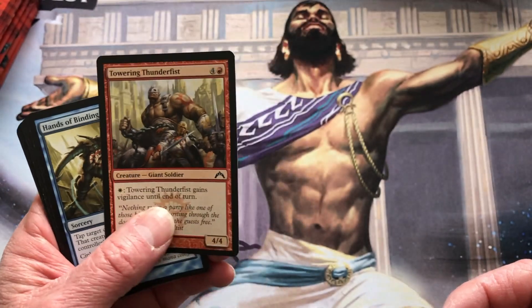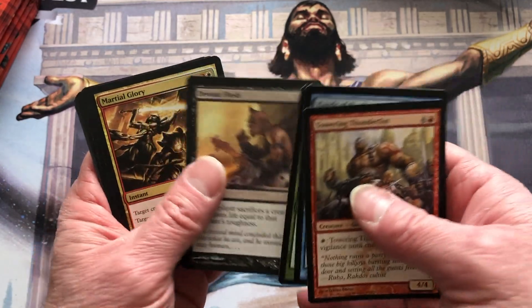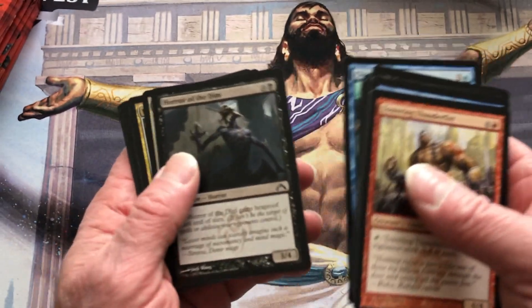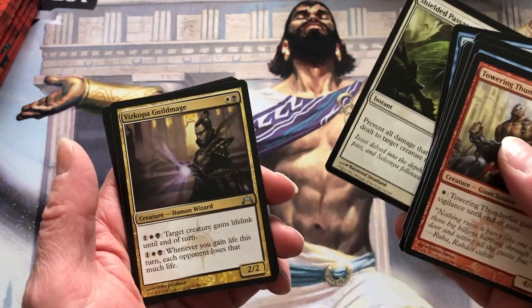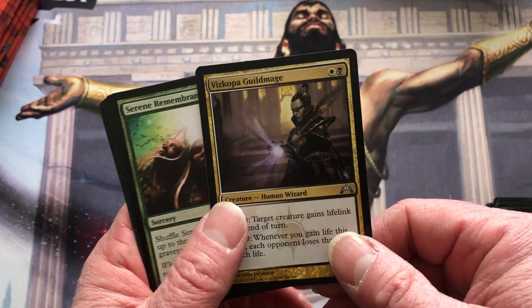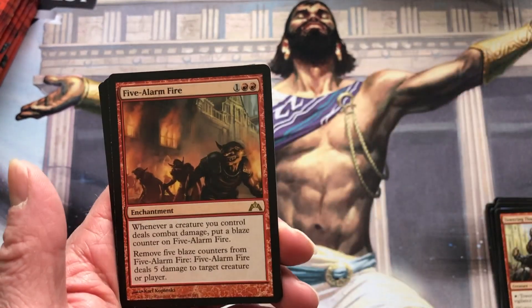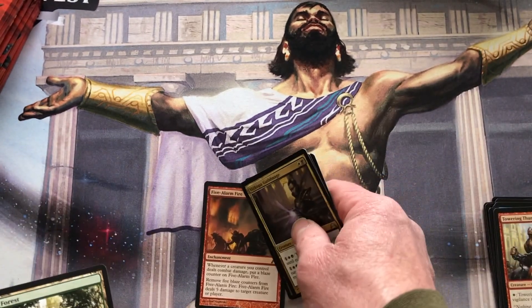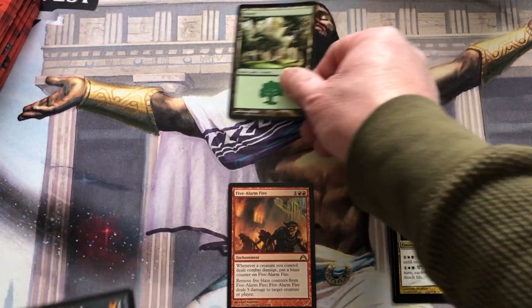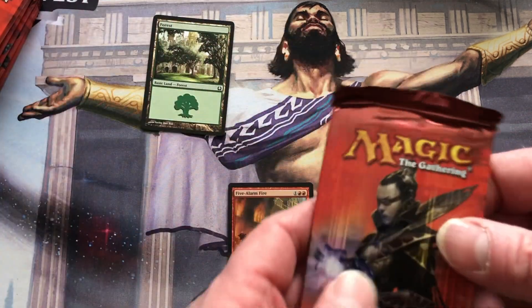Pack one: Towering Thunderfist — nice. Shielded Passage, Vizkopa Guildmage, Serene Remembrance, True-Fire Paladin with Five-Alarm Fire. These are all new to me, they look pretty sweet. Forced adaptation — add card. On to pack two.